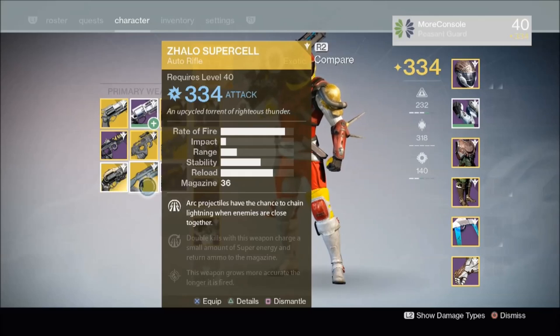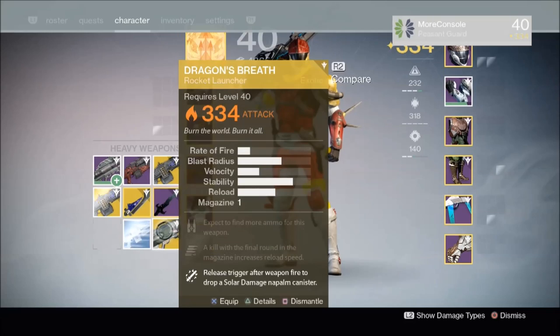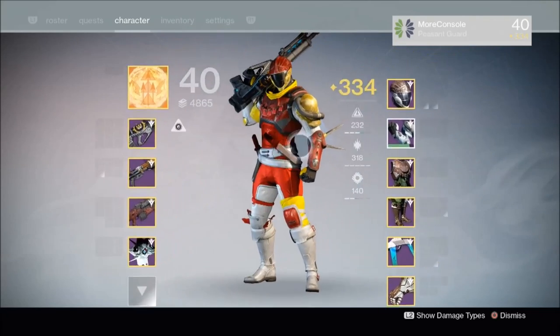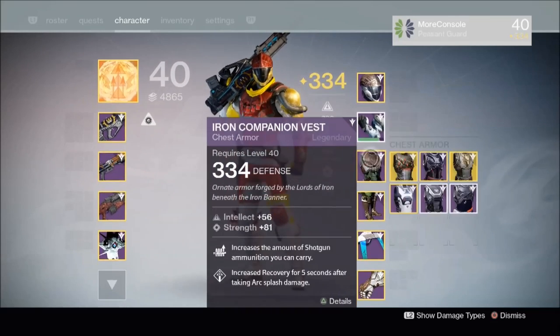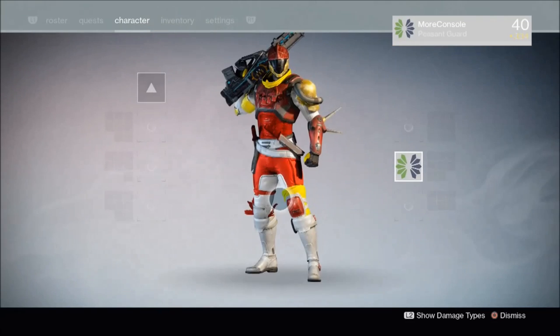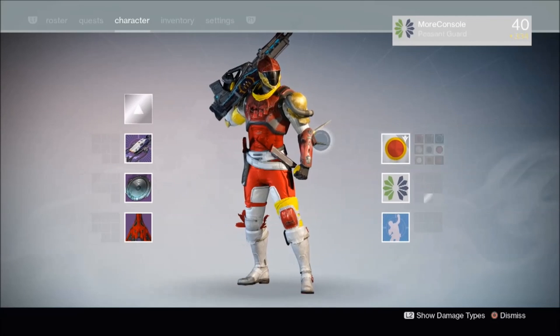We got 334 Zalo, we got 334 Last Word, we have 334 Dragon's Breath, 335 Thunderlord — nice! Please let this be 335 — no, it's 334. What else did we get? Do you know what, it doesn't even matter. I got the McDonald's shader — the Lion Dancer. I'm so happy with that. That's what it's all about.